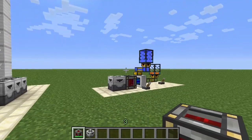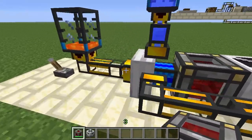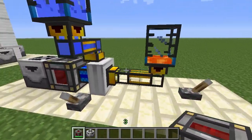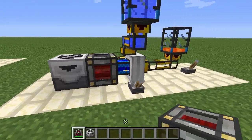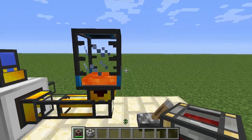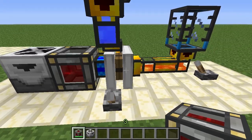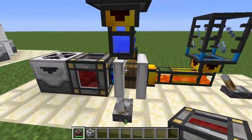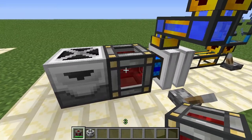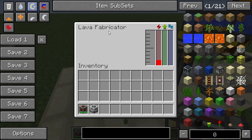I've got two little setups here. On the right we have a setup using a combustion engine. I have one bucket of lava in this portable tank, and when we insert it into the combustion engine it will start working and generating Minecraft joules, which are then inserted into the redstone energy cell and transferred to the lava fabricator.